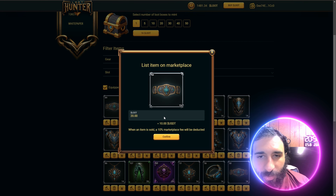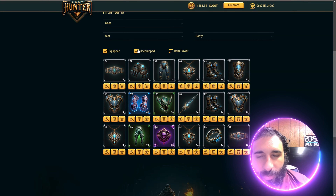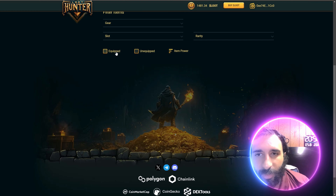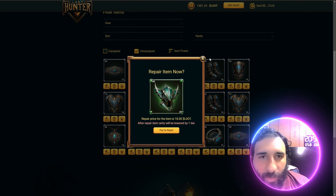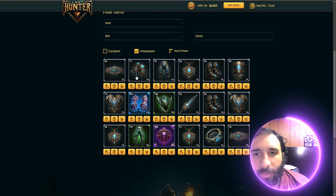We can start to see which ones I want to equip, and you can always sell all of these or use them. So you can see what's unequipped and what's equipped. We can also repair items and play with them. I'm going to go ahead and equip some of these items.